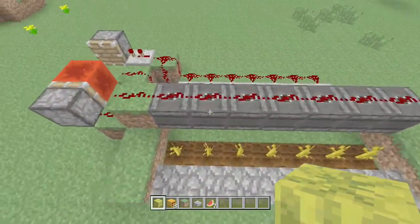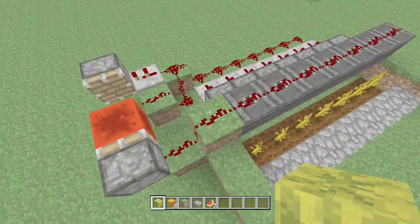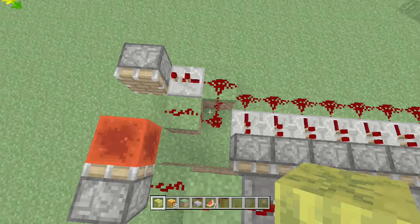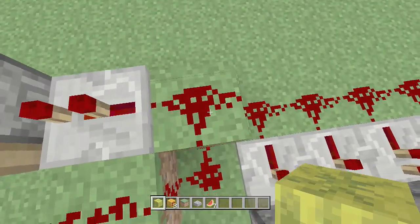So what we've done here to adjust it is we've moved this out by a block, we've moved the redstone down by one, and we've also moved the redstone on this section back to this point here.